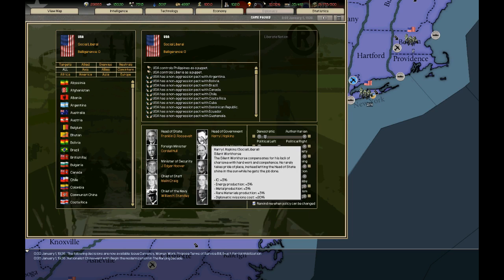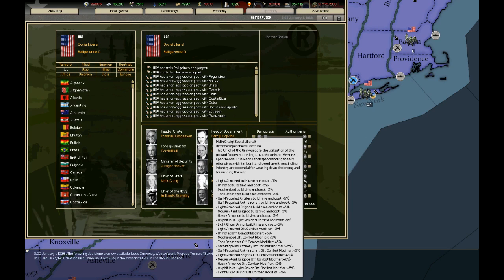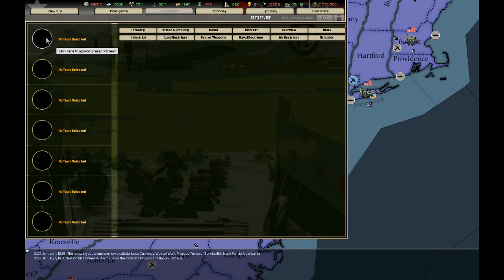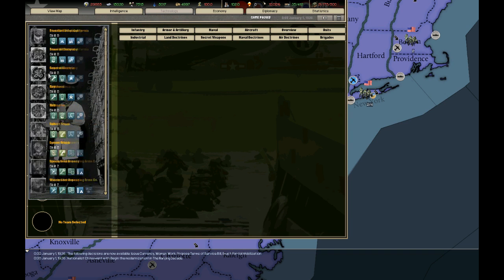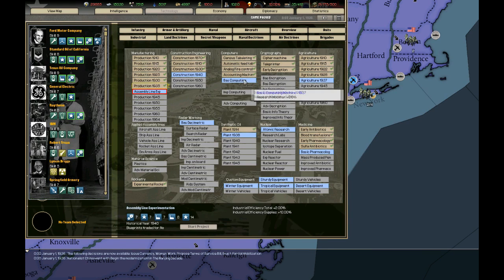Sometimes these things are not exactly clear-cut. For example, there are certain ministers which do give you maluses to certain things. Also, another difference is that in Hearts of Iron 4, what you do with technology teams is that you essentially select them with your political power, just like your normal advisors. Whereas in Hearts of Iron 2 and Darkest Hour, you have various different tech teams that are assigned to a country from the start. These you cannot change — you can only receive some through the various different events that can happen throughout the game, depending on the mod you're playing. These various different tech teams have different skills that can be applied to techs.